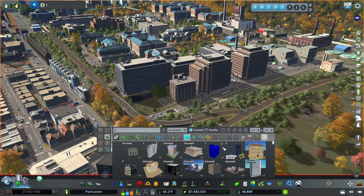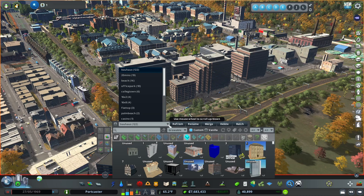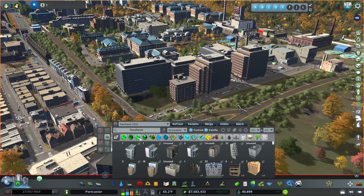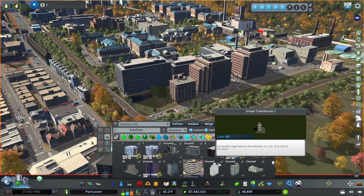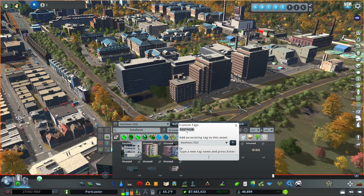The other benefit I have with this is it also allows me to select things with tags. For example, I have several tags available here. If I click on this, I'm able to see all the custom tags I have defined and how many of my assets match that tag. They're ordered by how many assets are actually in that particular tag. Bauhaus is my most popular one. Typing in that tag and selecting everything allows me to see every single asset I have tagged with Bauhaus. I could add multiple tags to different assets or remove tags from assets — anything I want to do that makes them easier to sort.